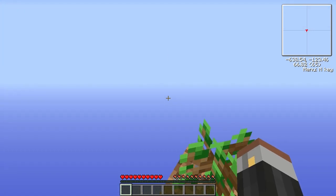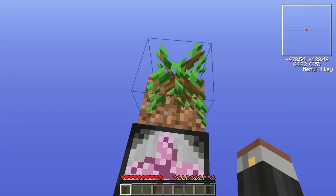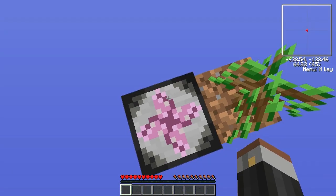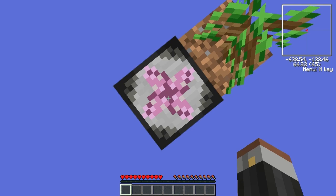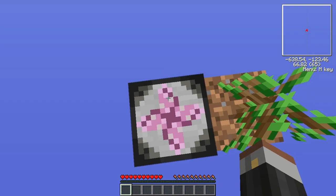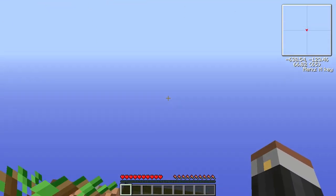I do have a few other mods other than just Equivalent Exchange — that would be BuildCraft, I do have Treecapitator, and as you can see in the corner, Rei's Minimap. I do have Forestry as well — all the cool industrial type mods. Unfortunately I don't have Red Power or Industrial Craft 2 at the moment because they are not updated to 1.2.5. When they do get updated I will include them, but you don't need to worry about world generation because there isn't any.